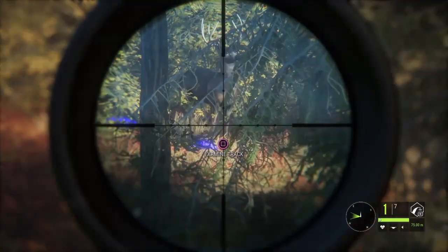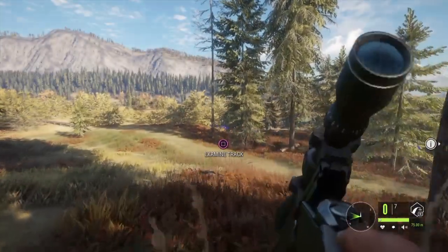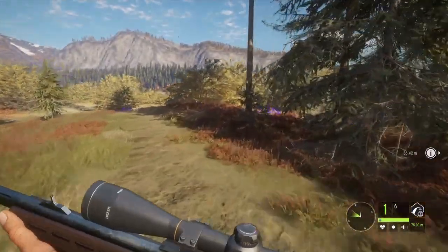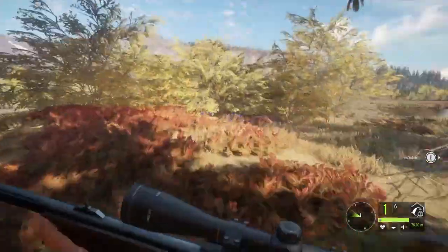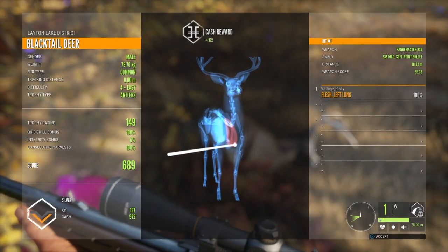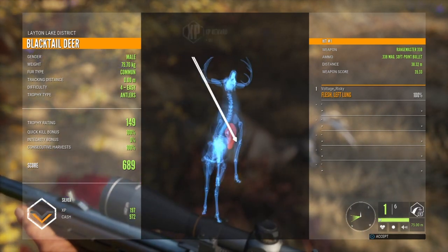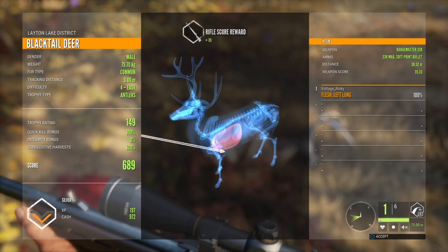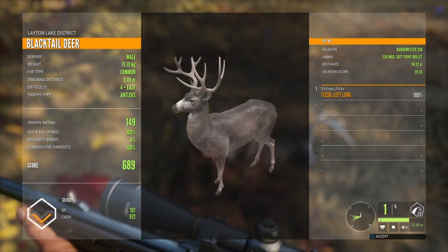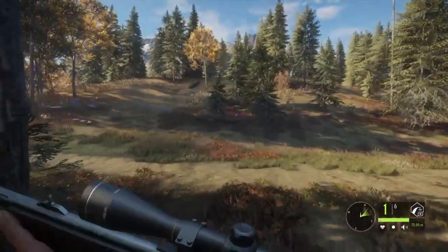Alright guys, right here in front of us we have a big black-tailed deer. We're going to go ahead and take the shot. We put him down in his tracks. I'm still tracking that moose, but we have the black-tailed now out of the way. I think I'm going to skip out on the Roosevelt — they're like the hardest animal to get, to be honest. I've only killed a couple of those in this game. We'll try and get maybe two moose. Caught him in the left lung — just barely missed the heart. Look at those antlers, absolutely beautiful. He's got a silver on him.